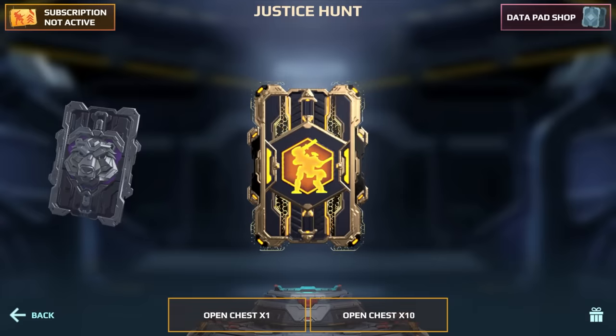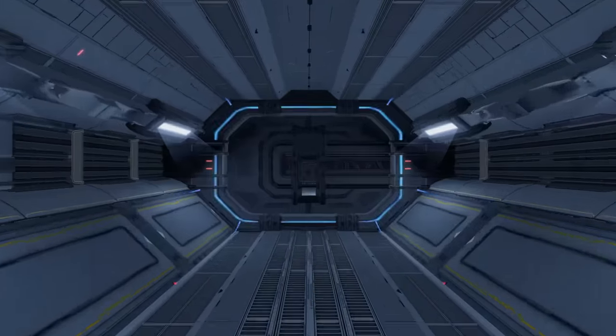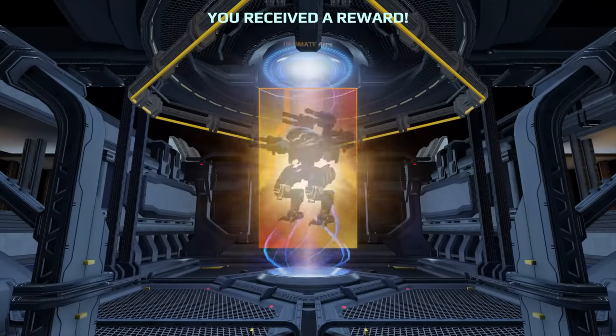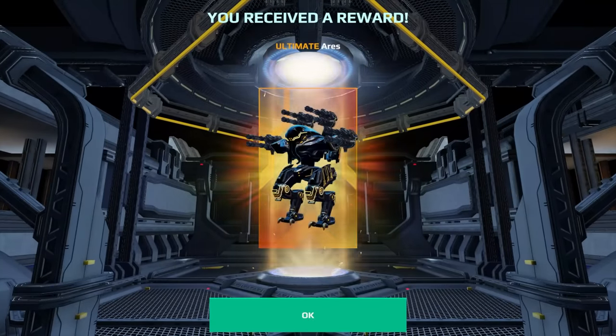We've completely overhauled the special delivery system. Introducing Datapad — a new way to get event resources. You won't need any special keys to open them. Datapads are earned through event tasks, lead awards, or other sources, and their contents are instantly accessible.